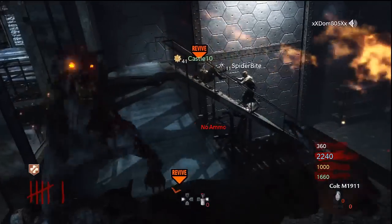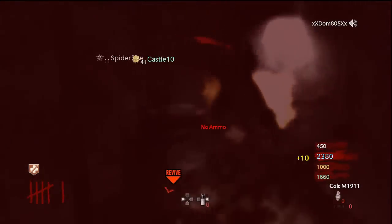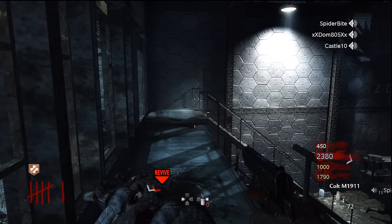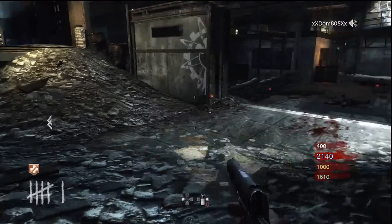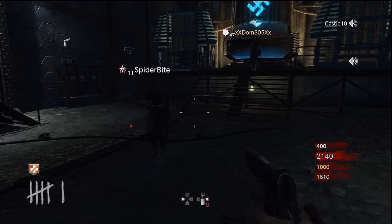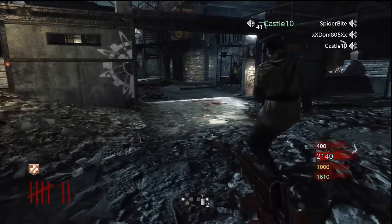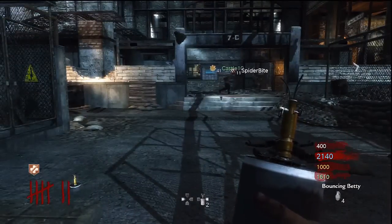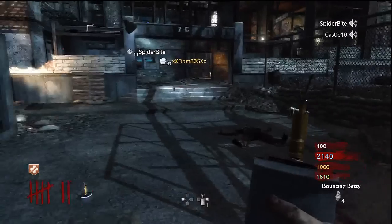Looks like we're coming towards the end of the dogs here, still trying to knife them. The other guy's down and I don't think we're going to be able to get to him, but he'll respawn when the round starts over. Trying to go through these rounds that you're used to shooting and blowing things up with no ammo, nothing but your knife. If I had the bowie knife, up to about round 15 or so, your bowie knife is a one shot kill on these dogs and maybe two shots on a zombie. A bowie knife in this challenge and strategy would be your best bet.